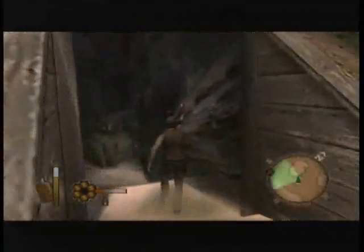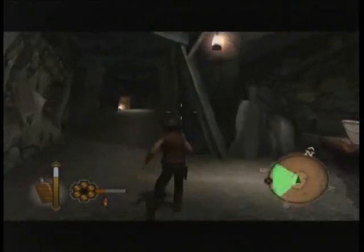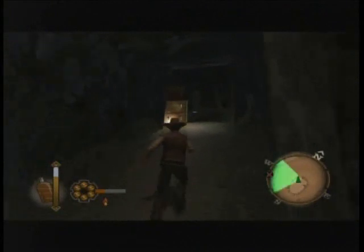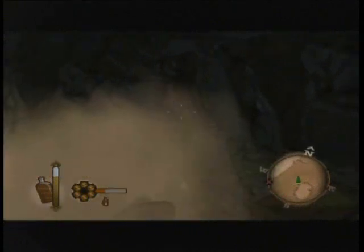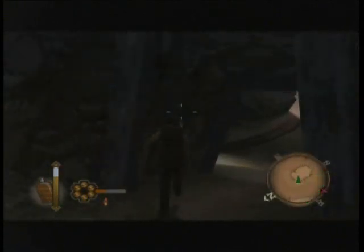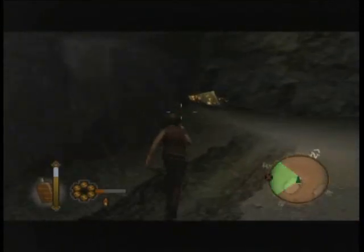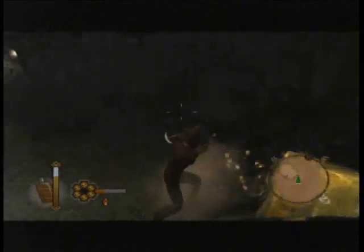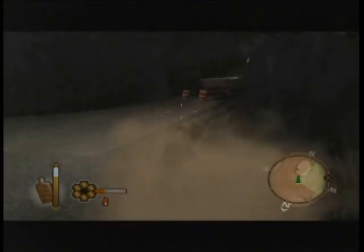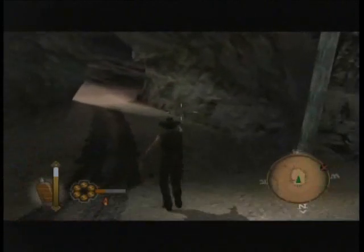Next, head into the western mesa — I think it's a mesa, like a flat-top piece of land that sticks out from the ground. In here, there should be two gold rocks to mine.